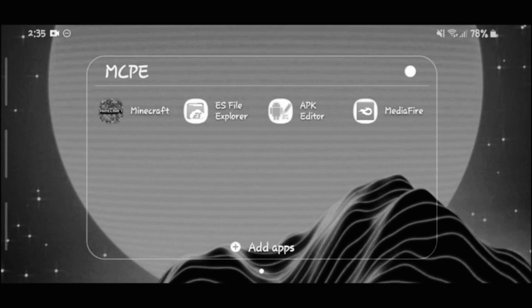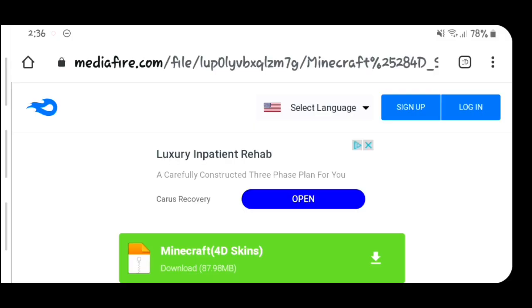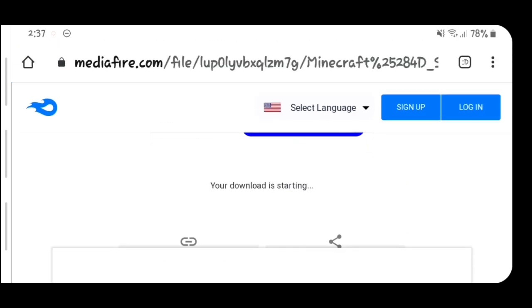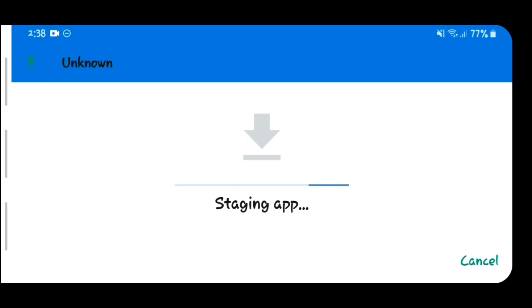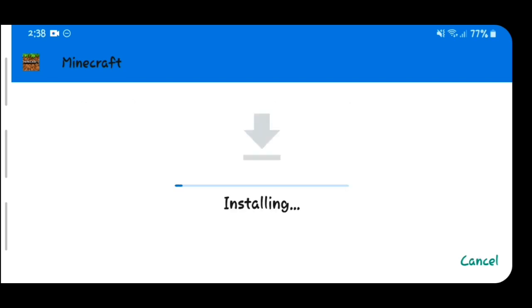Okay, it is uninstalled now. Go down to the description and download the 4D skins file. As you can see we are on the MediaFire link — it says 'Minecraft 4D Skin.' Simply tap that, wait for it to download, then tap it once it finishes. It's gonna give you an option to install Minecraft, so just tap install and wait for that to finish.